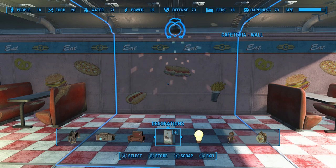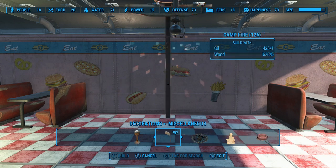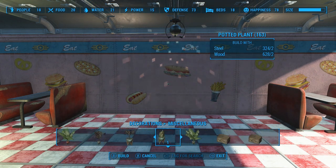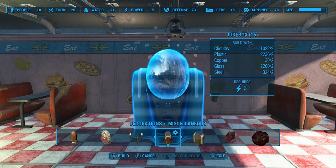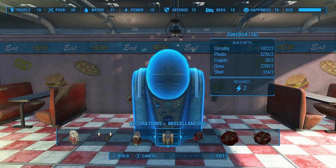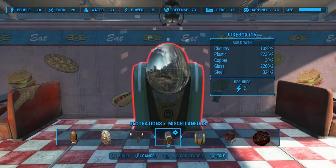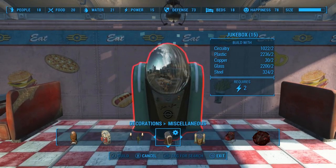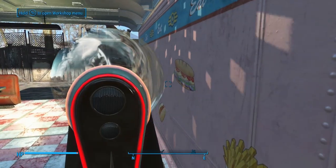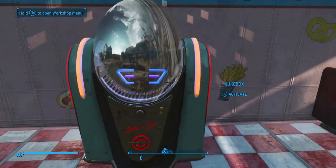The first thing you want to do is head over to Decorations, to Miscellaneous, and then you have a choice of these two jukeboxes. They're pretty much the same — one's maybe a little less junky than the other. You'll notice we can't get it too close to the wall, but we can fix that. You can also hear it's playing classical music as well.